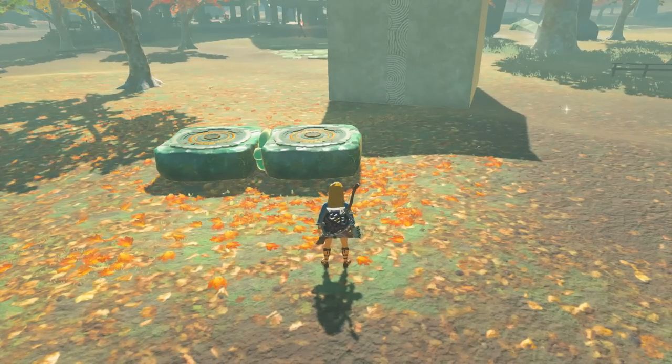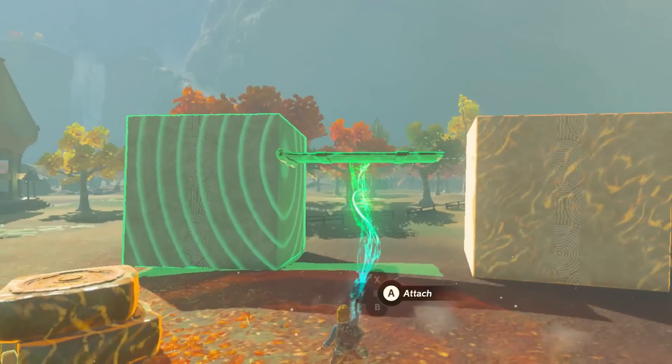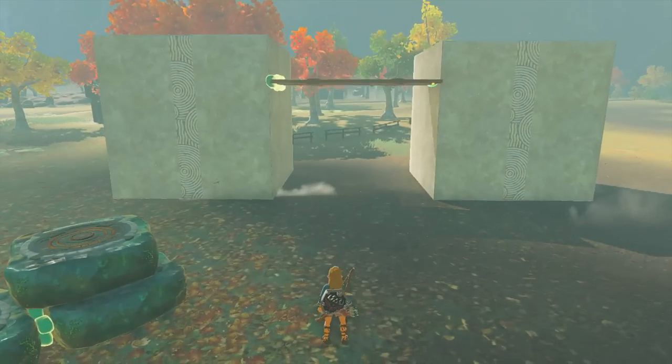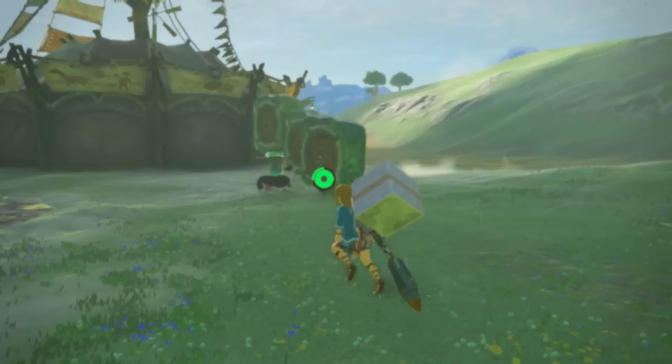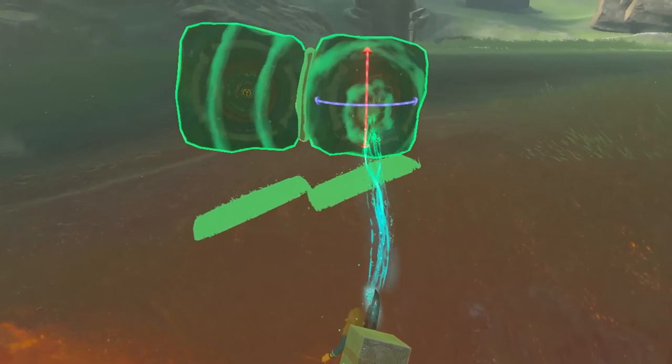This doesn't stop at one object though — the mass of the whole build matters. If I attempt to attach this wood to the stone, but it has its own stone attached, they will basically meet in the middle. This is the general idea of the mass matching principles and will help you visualize how much attraction two objects will have towards each other.